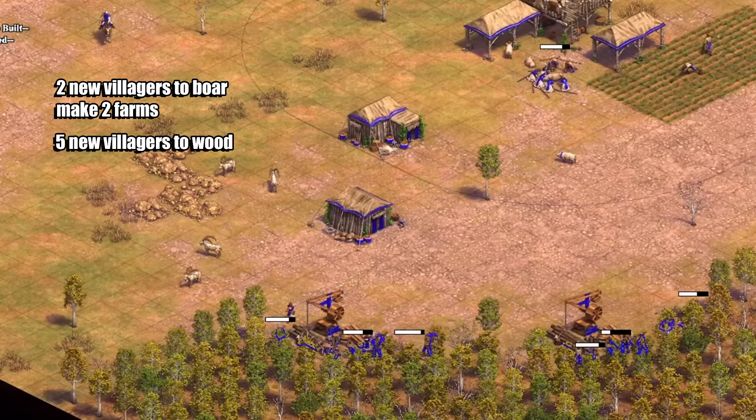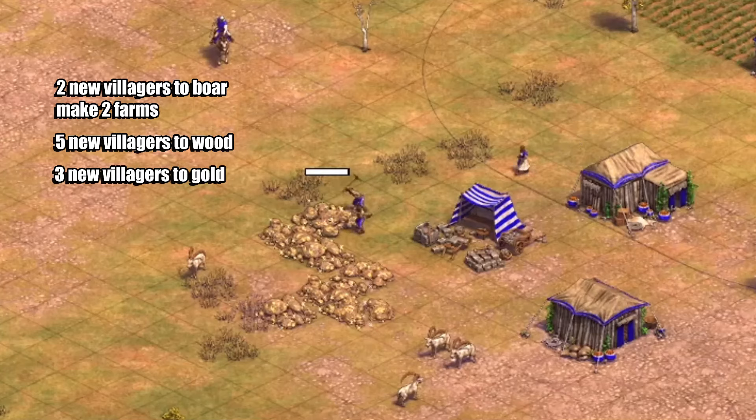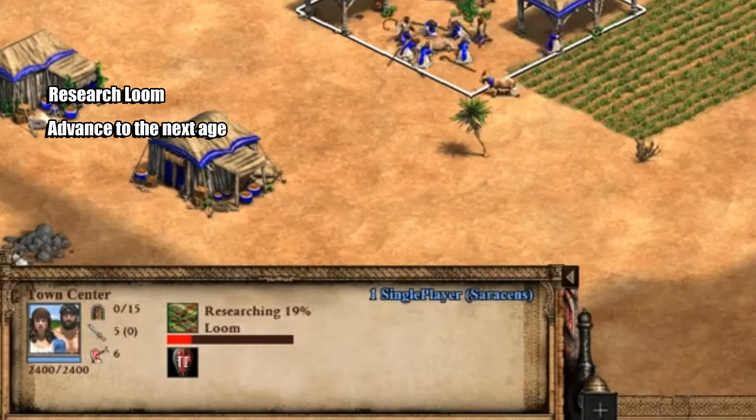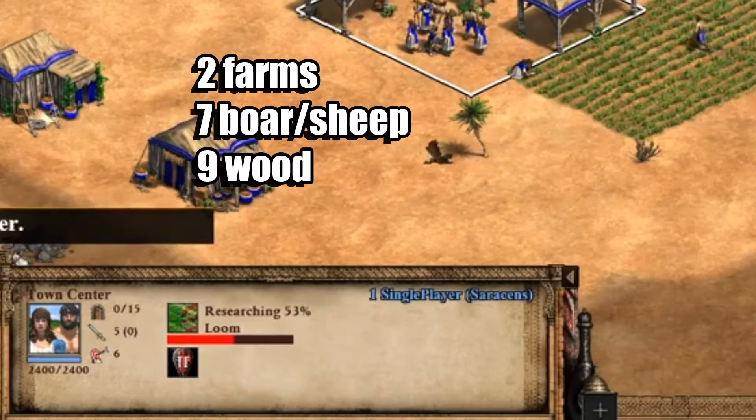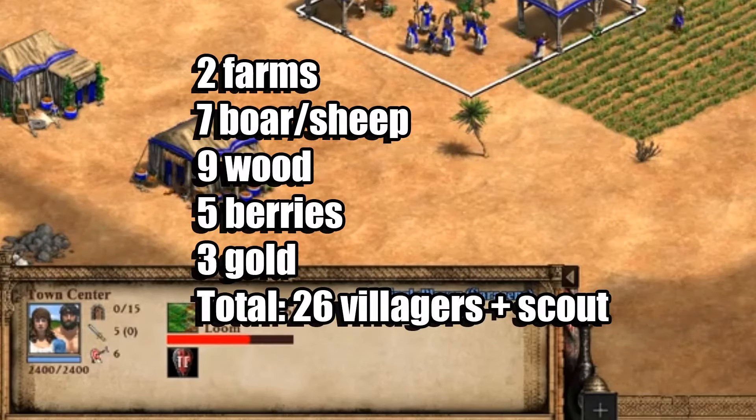We're then going to add another five villagers onto the wood with a new lumber camp, then add three villagers onto the gold. After that we're going to research loom and we should be able to click up to the feudal age. At this point we should have two farms, seven on boar or sheep, nine on wood, five on berries, and three on gold.